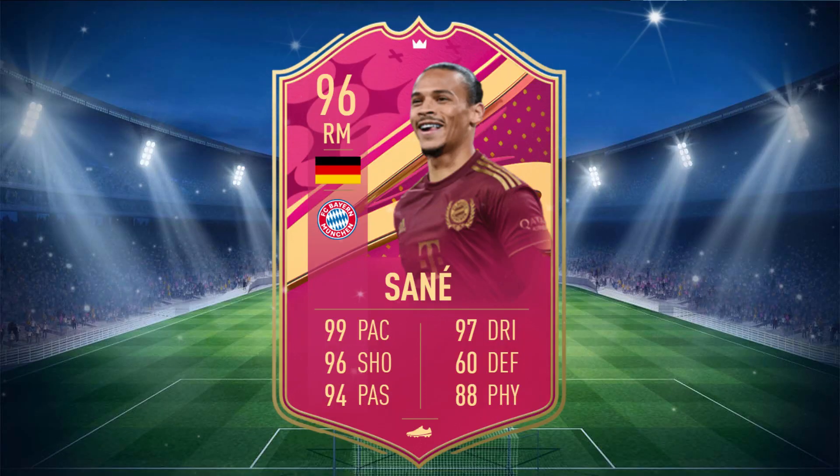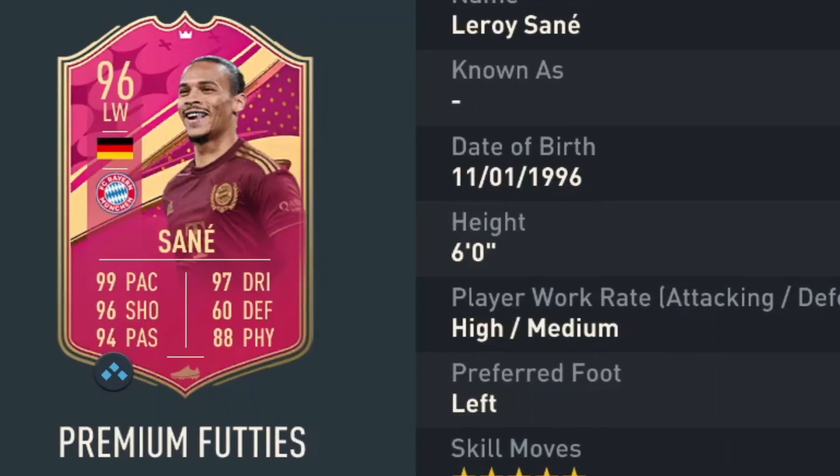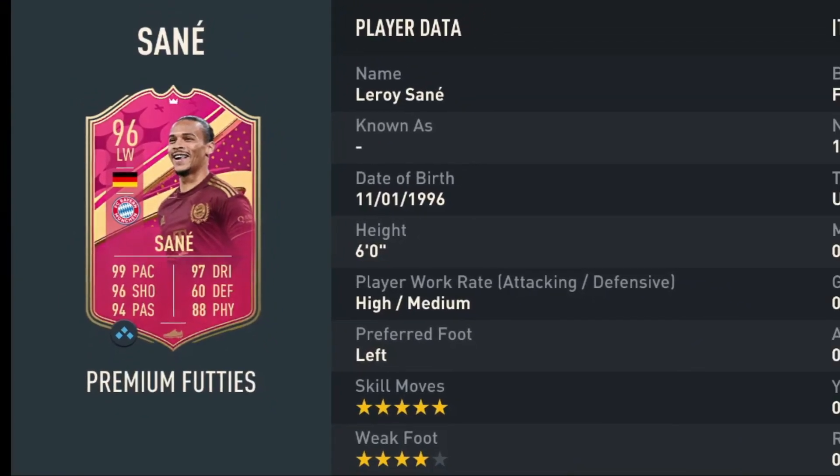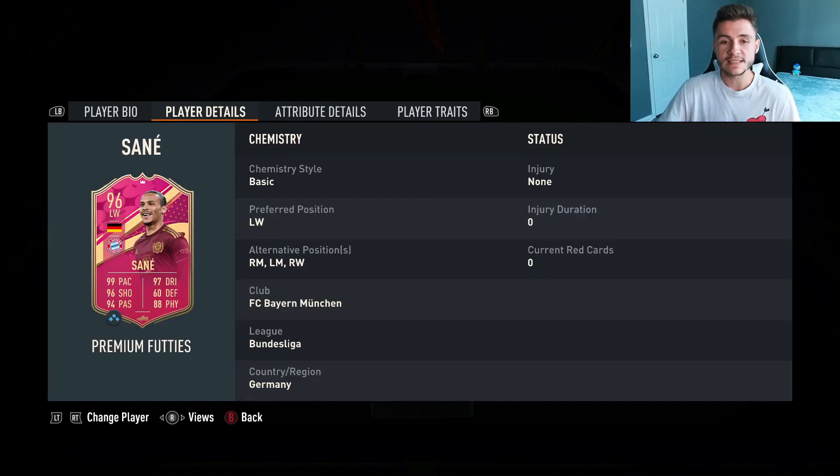Sané is a 96 rated card with 99 pace, 96 shooting, 94 passing, 97 dribbling, 60 defending, and 88 physical. He stands at 6 feet tall, has high/medium work rates, left footed with 5 star skill moves and 4 star weak foot. We do see a bit of versatility with the card in the sense that he can play both sides of the pitch — left wing, right mid, left mid, and right wing positions.